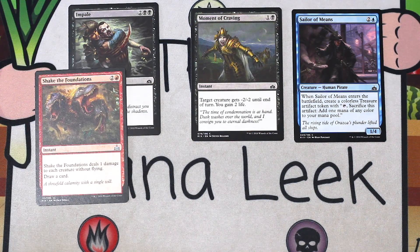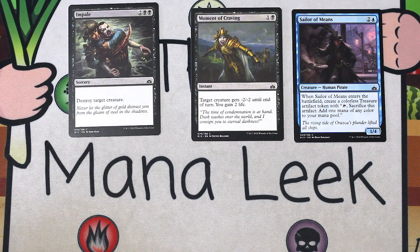Our final uncommon is Shake the Foundations — two and a red for an instant. Shake the Foundations deals one damage to each creature without flying, draw a card. It's okay. It straddles the line between sideboard and main deck and I still don't necessarily know which one it is, but it certainly isn't first pick. Probably won't revisit that discussion because I don't want to come back to this set.